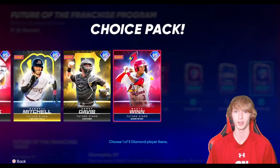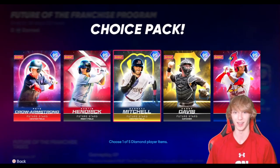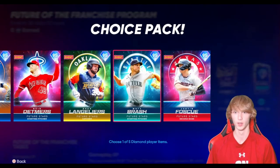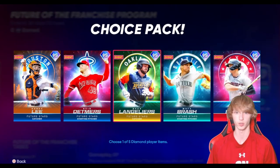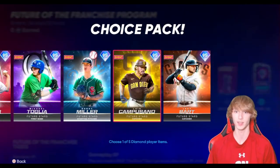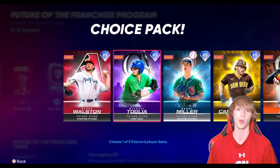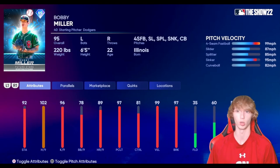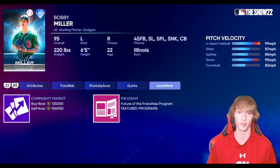Then you have the NL Central, which is probably the weakest one out of these. I think either Davis or Mitchell are probably my favorites here. AL West is pretty good with Mount Brosh, and Foskey is pretty good too. Then you have the NL West — I made a whole video ranking all these guys — but NL West is definitely the best one. Michael Tolega is insane, diamond hitting, diamond defense. Hope I'm saying his name right, I'm probably not, but he's insane.